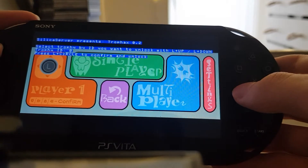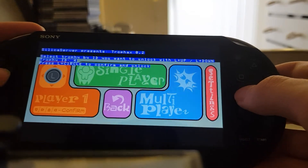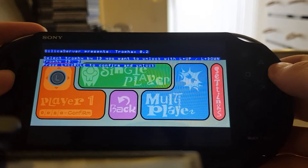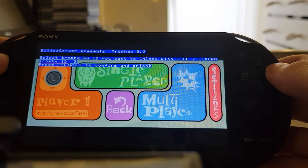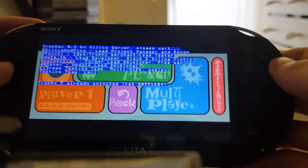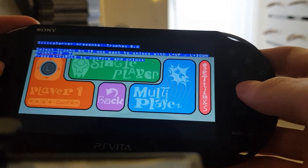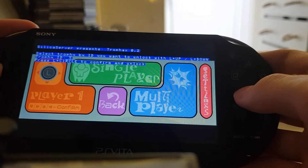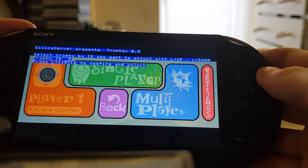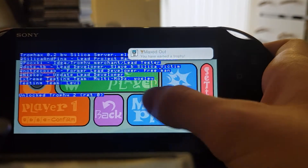Press L plus Up to pick a trophy. I'll pick one — like Maximum Move. Oh, see, it's doing it. Okay, that one was already unlocked, so I'll try another one. There we go — I said I'm maxed out. I have not unlocked this trophy before.